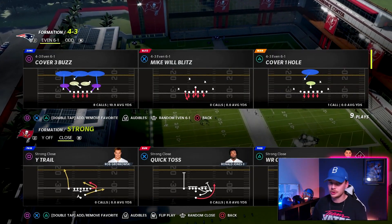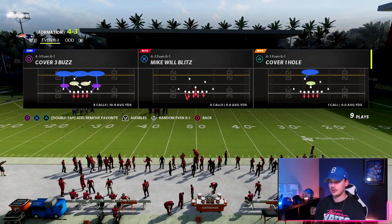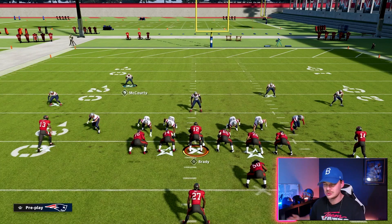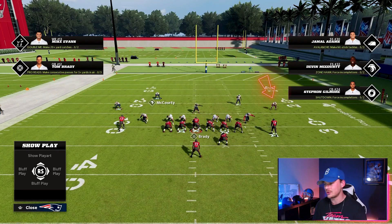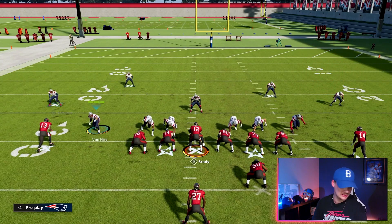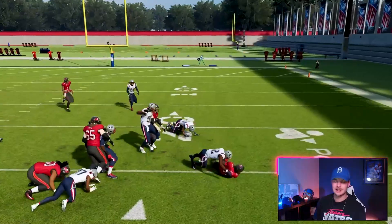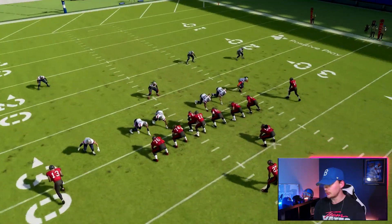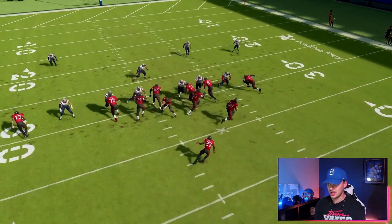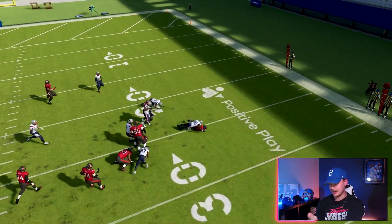Our last tip is really good if people are trying to run toss over and over and getting the edge. Watch the wide-side corner on an outside toss run — because he's in a pass set, he's going to take two or three steps back, then come down to the football once the running back actually catches the toss. They get about six yards on that play, so we need to fix this.